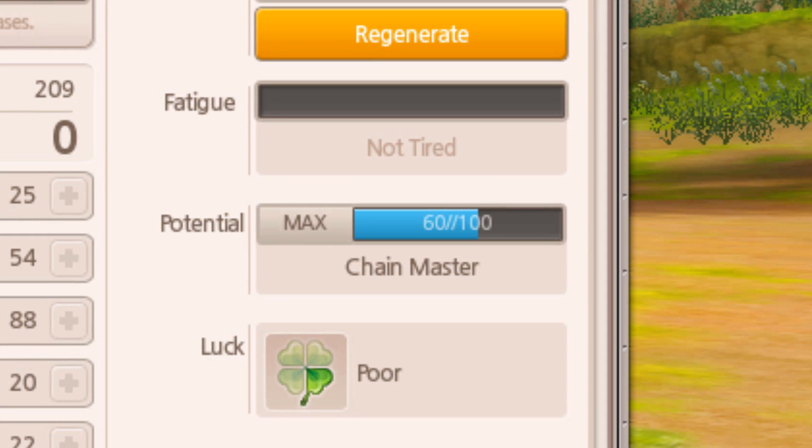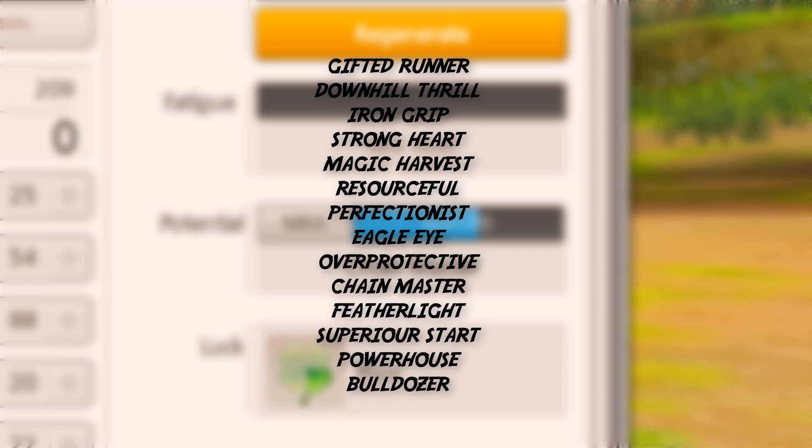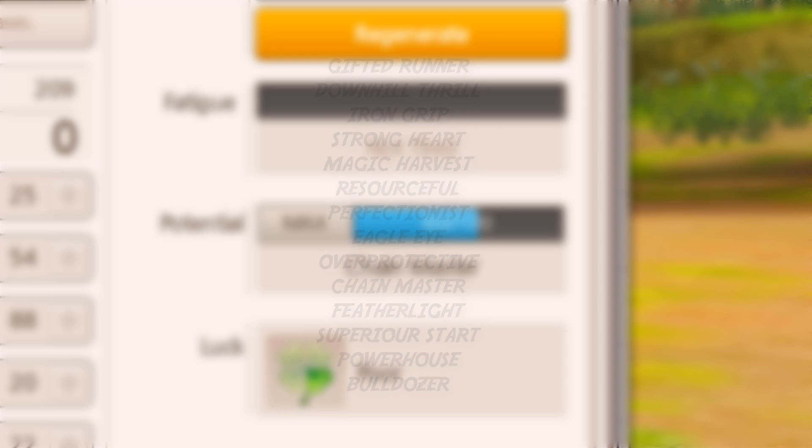The next thing I'm going to talk about is potentials in Alicia Online. Whenever you breed horses, sometimes your horses will be born with a potential. There are all different kinds of potentials, including gifted runner, downhill thrill, iron grip, strong heart, magic harvest, resourceful, perfectionist, eagle eye, overprotective, chain master, featherlight, superior start, powerhouse, and bulldozer. These different potentials all give different benefits.